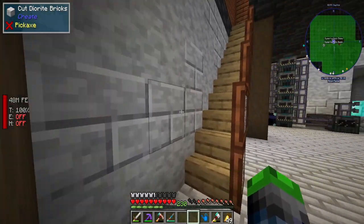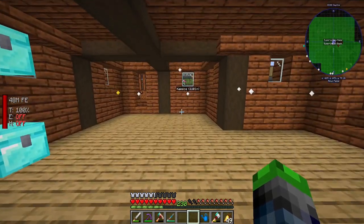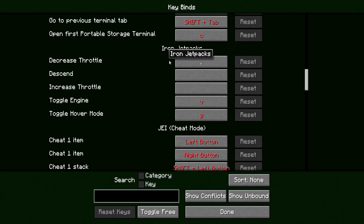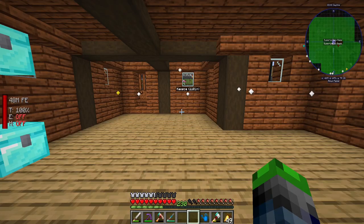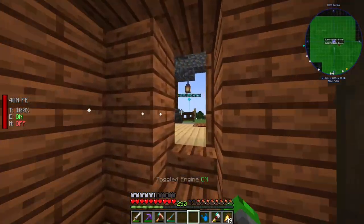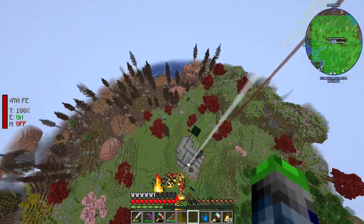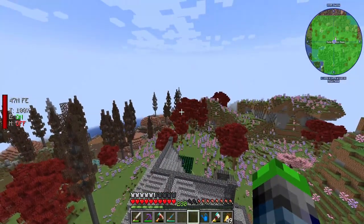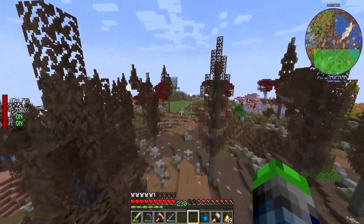Let's throw the jetpack on. With our bunny hoppers we don't take fall damage. We configure it — toggle engine to Insert, hover to Home. Let's see how fast we can rise — wow, we are moving! Hover mode just drops us and we're fine since we don't take fall damage. Switching to hover mode — that is quick, real quick!